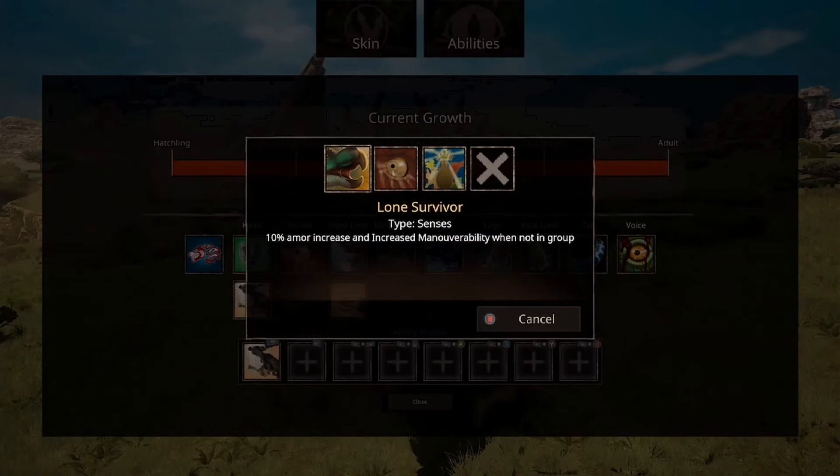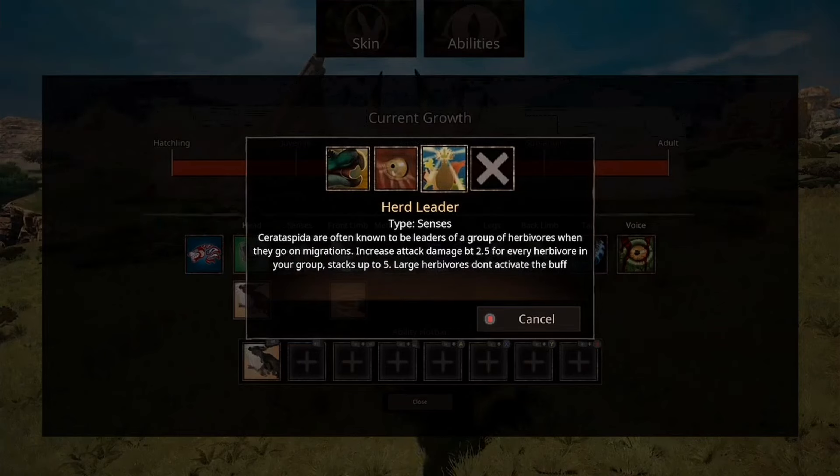Then we've got Lone Survivor, which is a 10% armour increase. Herd Leader — often known to be leaders of a group of herbivores during migrations. Increases damage by 2.5% for every herbivore in your group, stacks up to 5. Large herbivores don't activate the buff. That's quite nice.